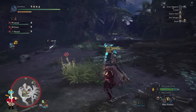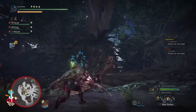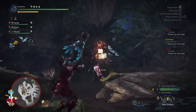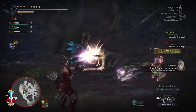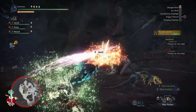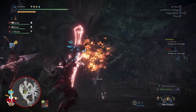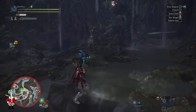Make sure everyone brings plenty of Flash Bugs, Flash Pods, and the Igni Sign. If you're not on voice chat and get caught in the vines, press the Options button to open the menu and press Square to ping your location on your teammates' minimap — this will alert them to come rescue you. The handler will also shout that there is an emergency each time someone on your team is trapped, which serves as another indicator.